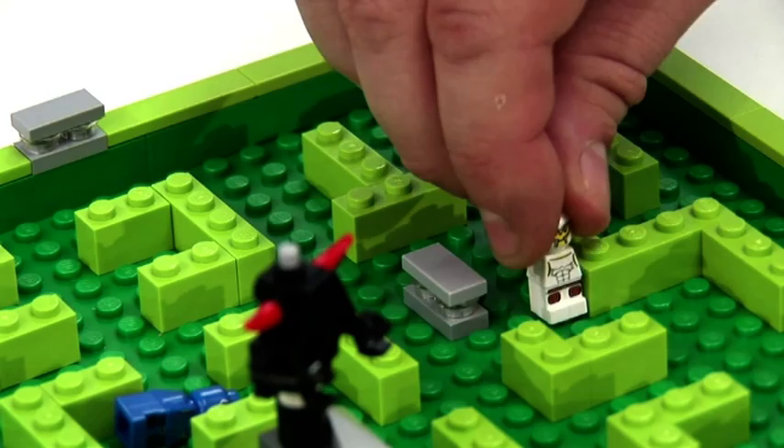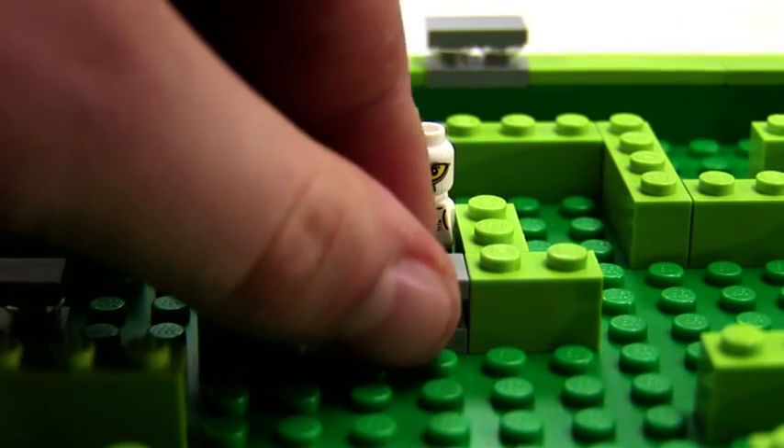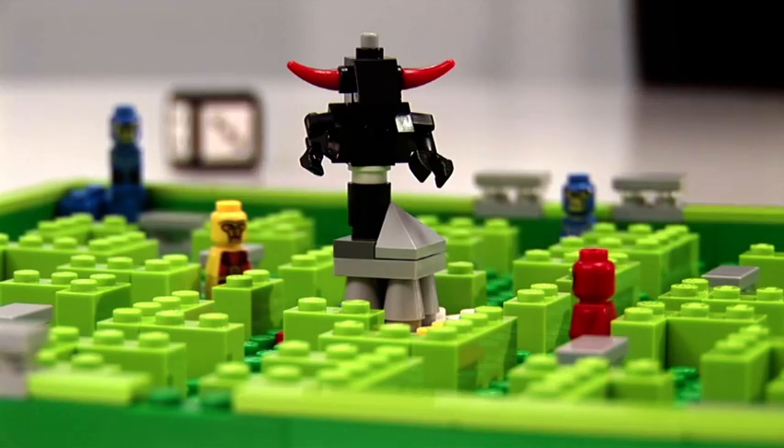Roll a number and move the hero nearer the centre. Roll a grey panel and choose to block an opponent or unblock your own path. Roll a black panel to call upon the Minotaur.